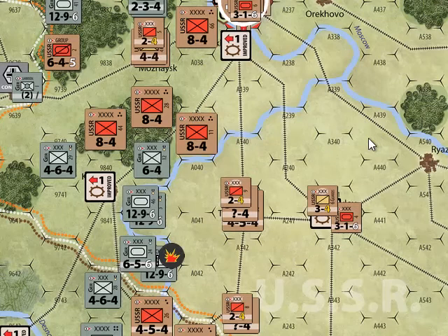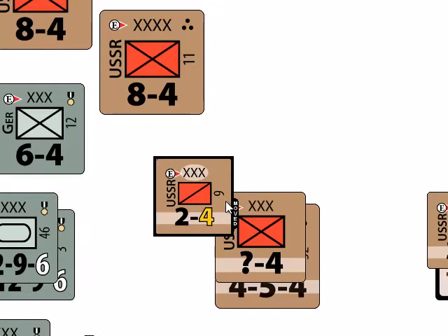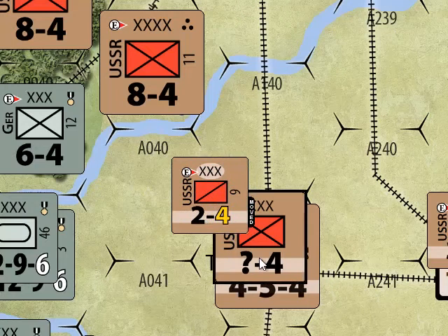Your units in ETO have a stacking limit — there are only so many units you can fit on a hex. The stacking limit is really easy: it's three units, one of each size. You can have one small size unit — which is a Soviet core or a German division — one medium size unit, and one large size unit.